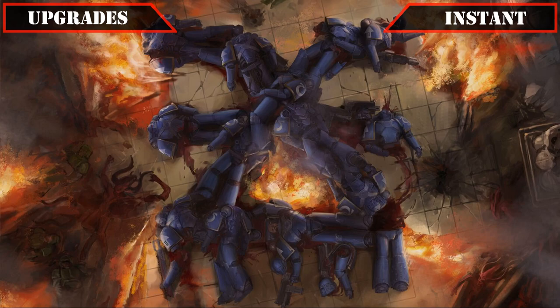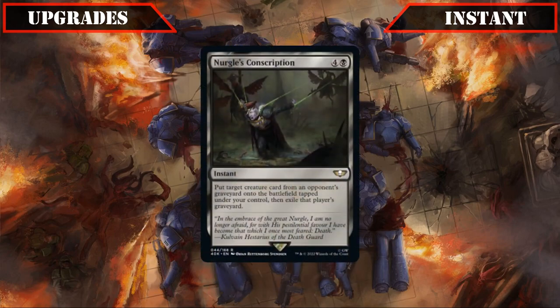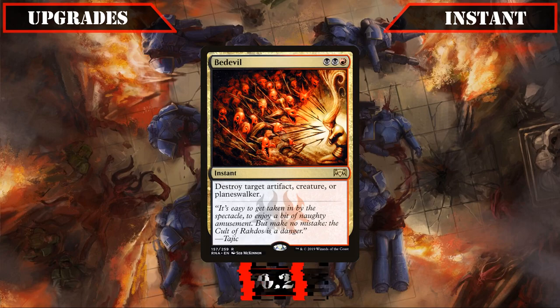Our instant upgrades are then up next, with the only change being swapping out Nurgle's Conscription — a great instant-speed reanimation spell and source of graveyard hate that sadly doesn't mesh with this build's game plan — and replacing it with Bedevil, which is a generically good source of targeted removal to help us deal with a wide variety of threats.